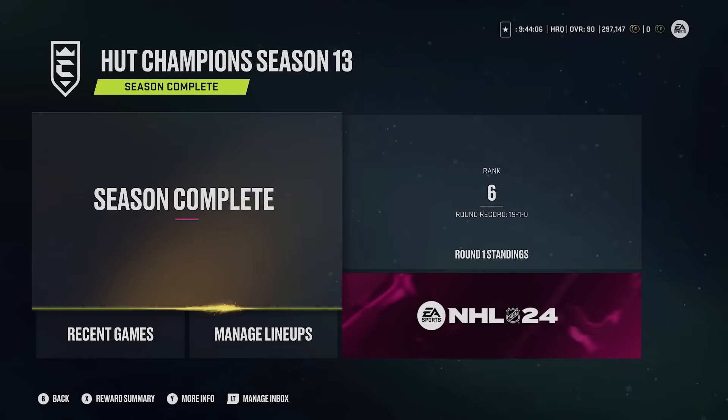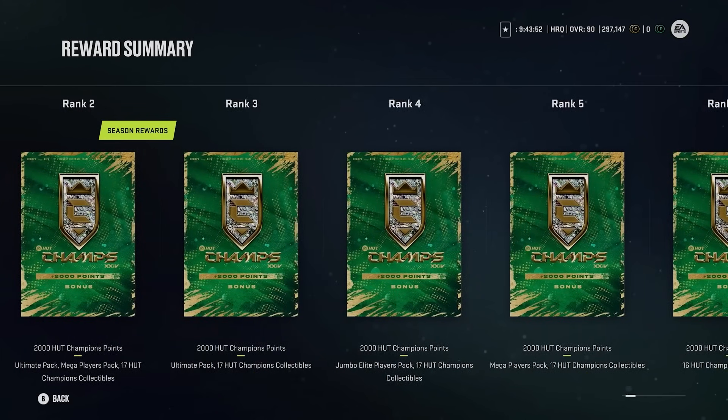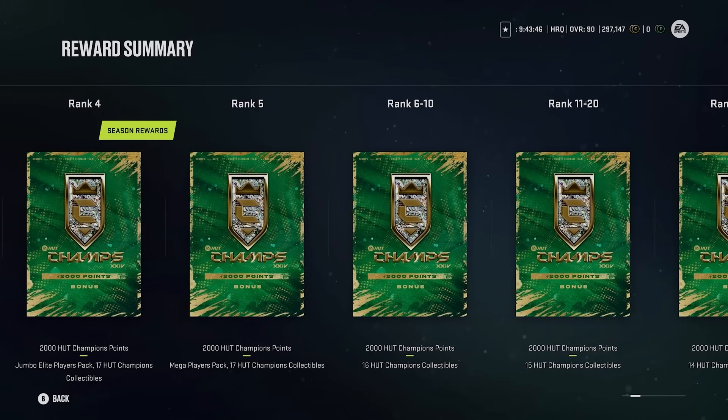Last week I finished 19 and 1 in HUT Champs. I'll show you some highlights from some of the close games — there's a lot of really exciting games in there. I finished 19 and 1, ranked number six, just missed the top five which only gives you an extra mega player pack and collectibles. Six to ten you get 16 HUT Champs collectibles, so I got a ton of those. With those I made ultimate choice packs and one jumbo elite player pack.